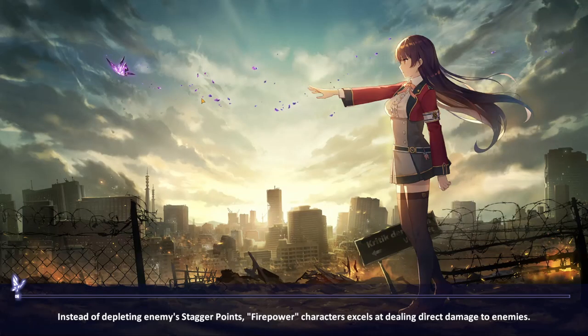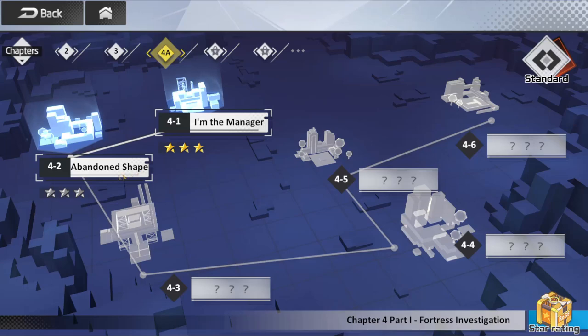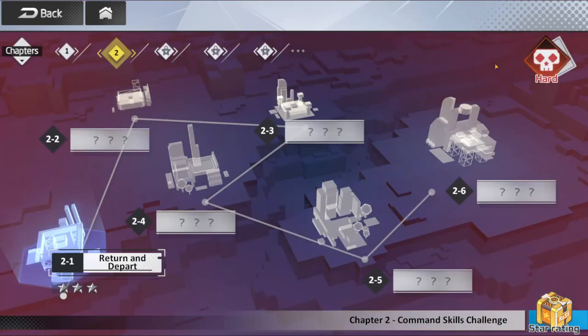Outside of the event, of course you do have a campaign. Pretty straightforward — defeat the stages, three-star each one. Once you're done with that, you can switch it to hard and do it all over again.